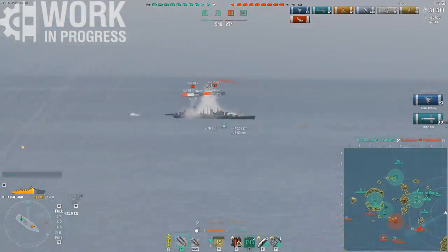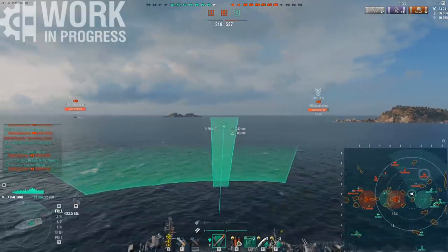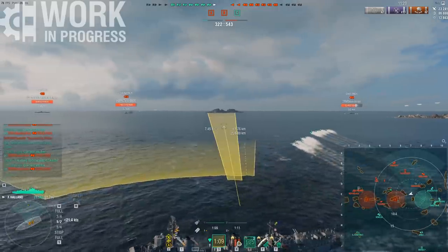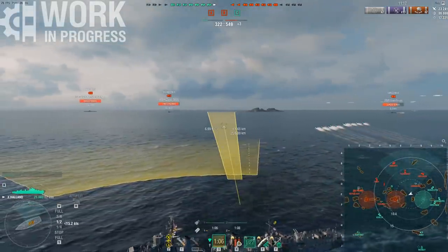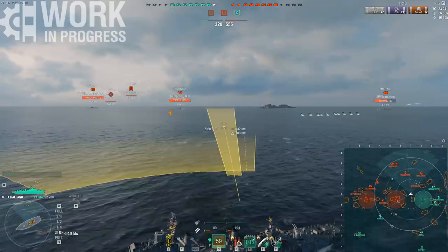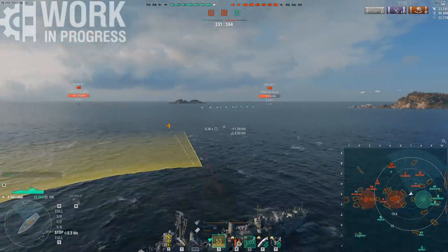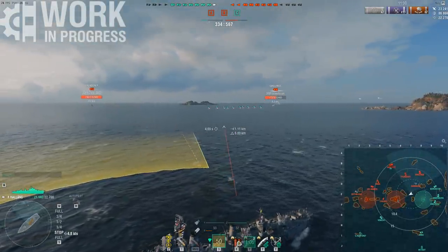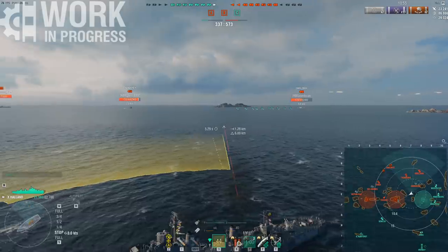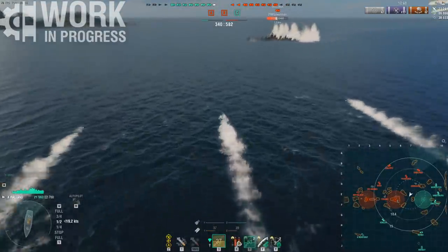The torps do have downsides, though — detection isn't really one of them. The detection is 1.8 kilometers. That's the same as the nerfed Kleber torps at 1.8km concealment, but you've got to remember these things are so fast. Kleber torps at 1.8km only do 75 knots, giving you an 8.9 second reaction time. However, these Halland torpedoes at 86 knots means the reaction time you have after seeing these torps is only 7.8 seconds, which is obviously brutal — the same as Daring torpedoes and better than Somers torpedoes. They offset this concealment by just being so blazingly fast.